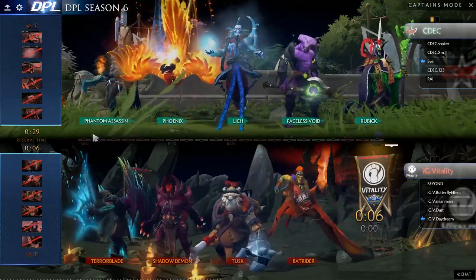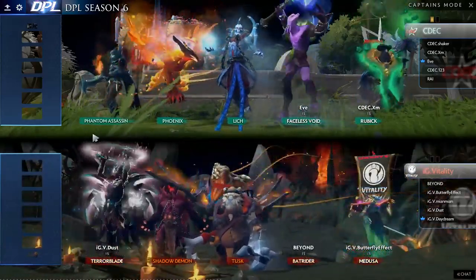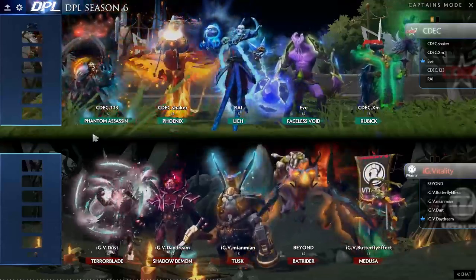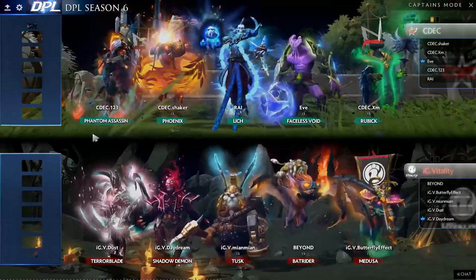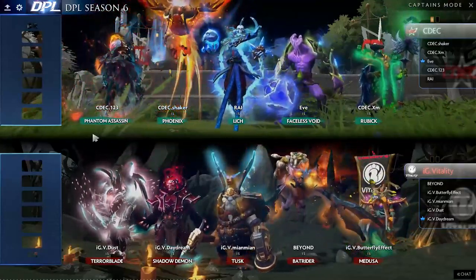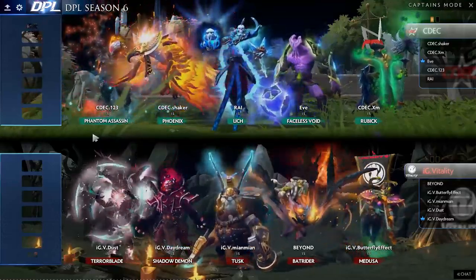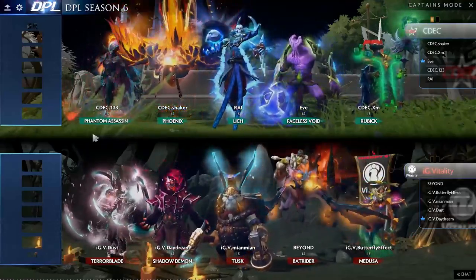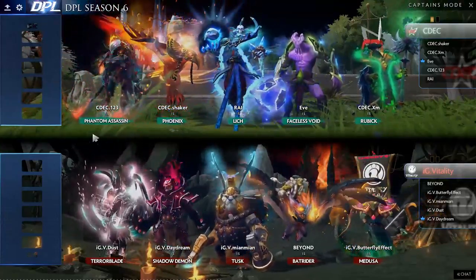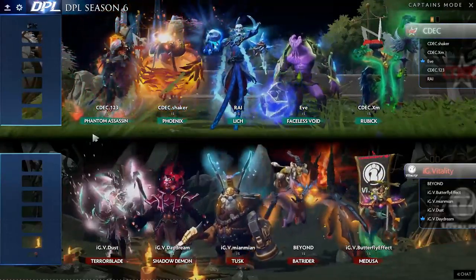We'll see who XM ends up picking. And we'll see what's finally here for IG Vitality — they could go with something pretty safe, possibly a DK, or if they want to go with the Puck. And they go Medusa this time around — so they don't go for the control, they go for the right click. And XM will be on that Rubik, so it's going to be a mid Rubik.